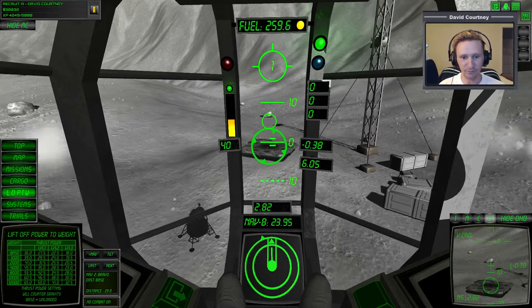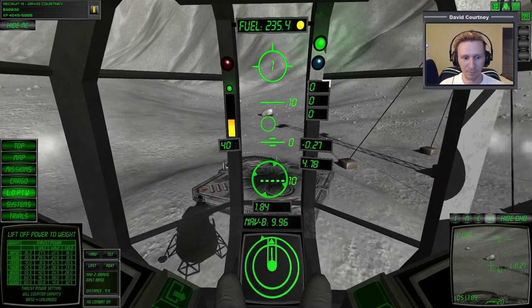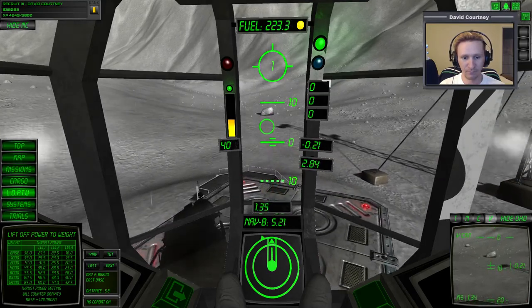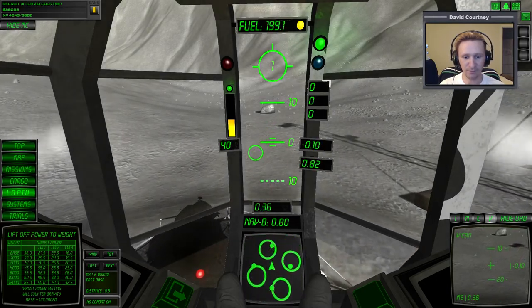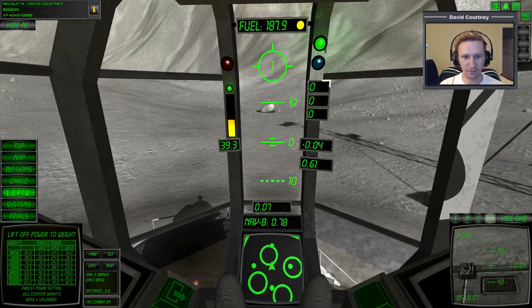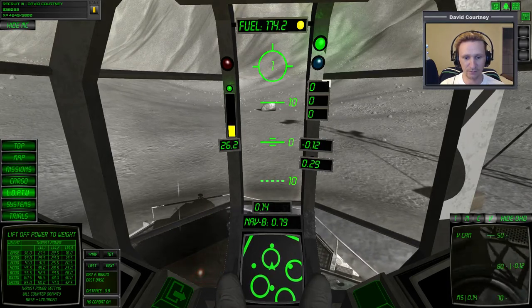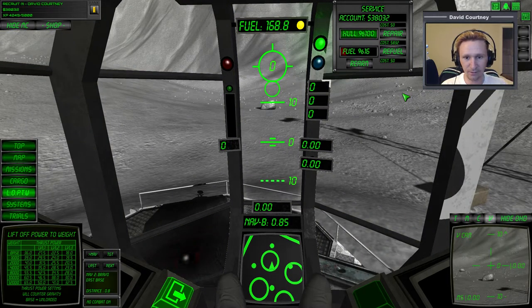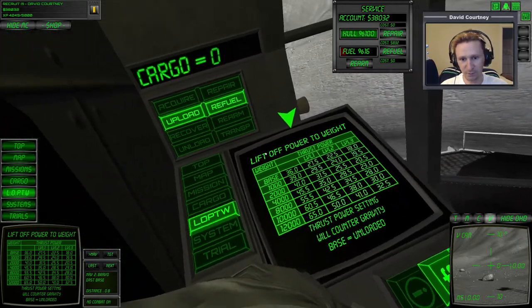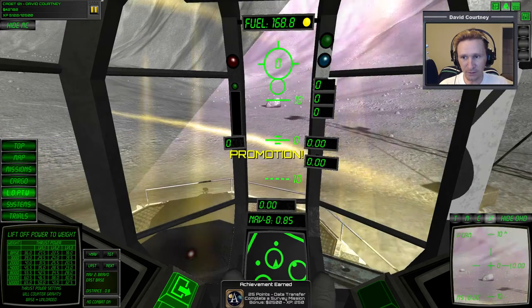Start eliminating the forward movement. We're here — now we just need to settle down on the pad without overshooting it. I guess we guessed correctly on the distance. Settle down on the pad slowly so we don't drop like a rock. Turn off the power. And I think you need to upload. When you get the data acquired, you have to upload it.